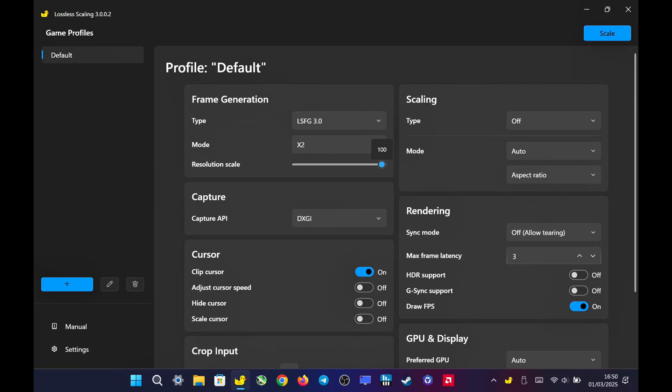My quick settings for lossless scaling: I set frame generation to LSFG 3.0 with X2 mode. The resolution scale depends on the game's performance. If the game can maintain a base FPS of 30, I keep the resolution scale at 100%. However, for more demanding games that can't sustain 30 FPS,